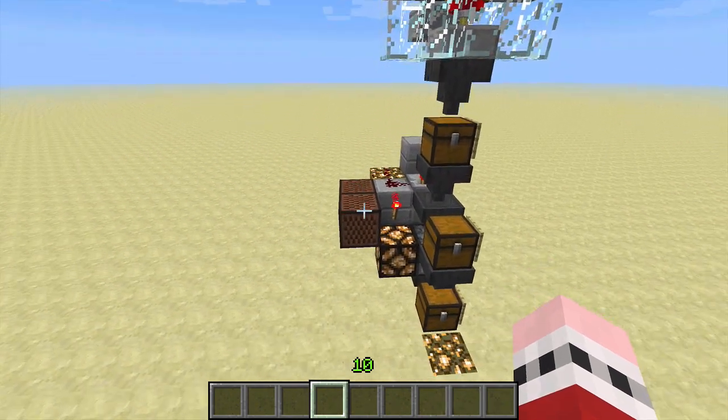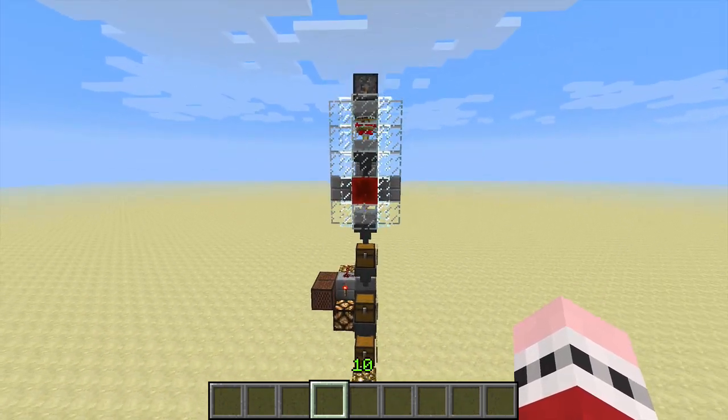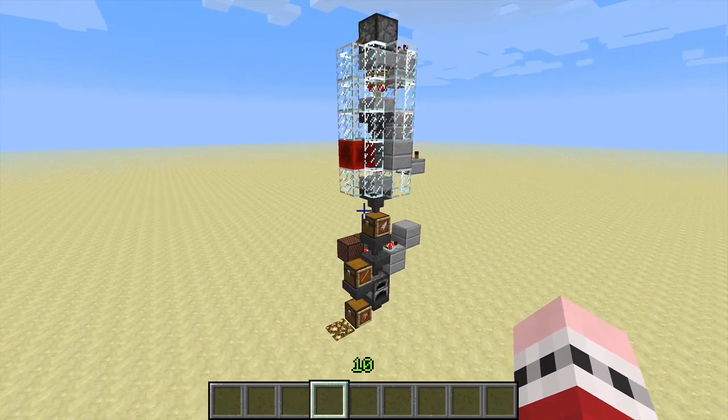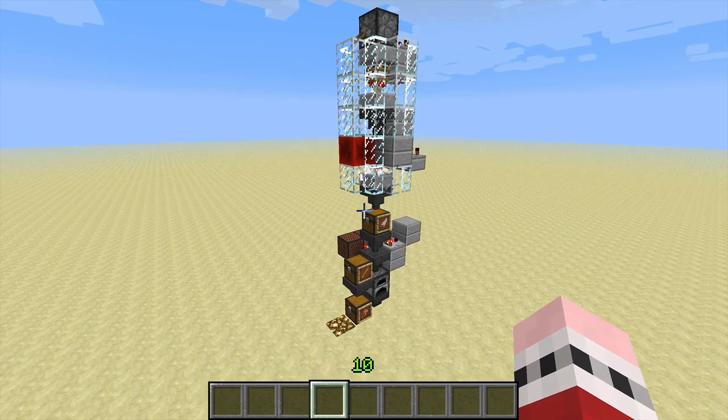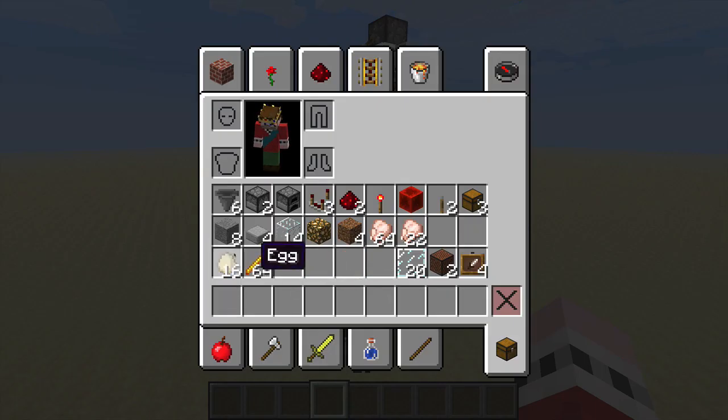I am not counting the two note blocks there as they are an optional accessory. So it's very easy to build, it is light on materials. For those of you that like materials lists, here you go. Everything in the top two rows is required to build it. You also need a source of chicken eggs and something to use as fuel. The things down here are optional accessories.